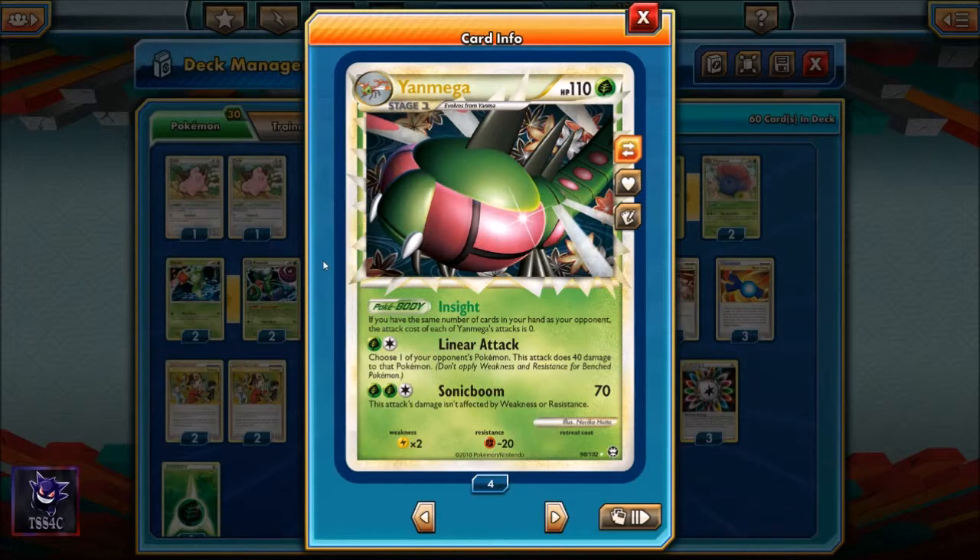The Linear attack does 40 damage to any Pokemon, even a benched one, and Sonic Boom does 70 damage. These attacks would normally take two and three energy, but if the Insight Pokebody ability's requirement is met, these attacks cost zero. We have some cards in the deck to ensure we have the same number of cards as our opponent, and we'll get to that.